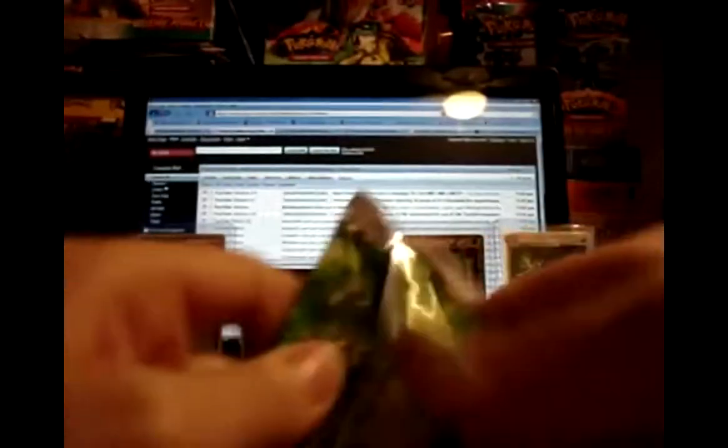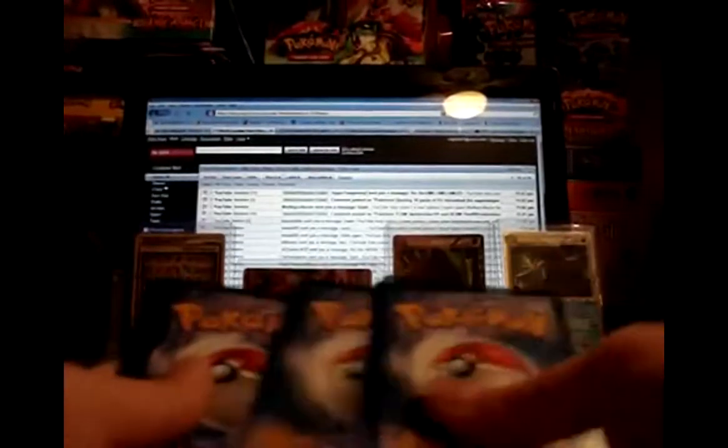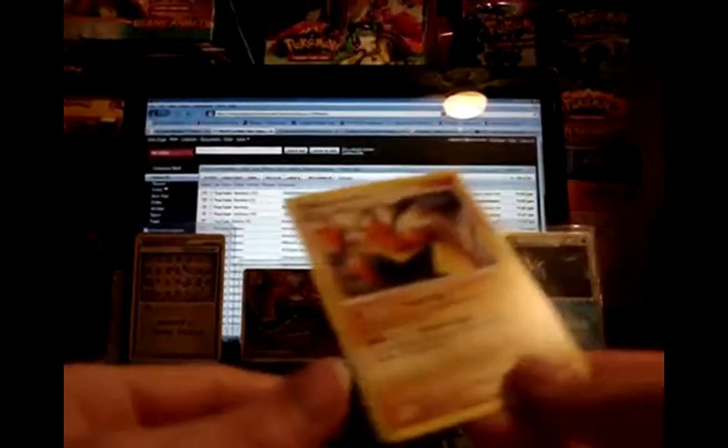Let's start with the Grass Arceus pack. We have Helix Fossil, Omanyte, Bronzor, Gulpin, Trico, Professor Oak's Visit, Energy Restorer, and Graveler. Your Reverse is a Cherubi, and your Rare is a Hariyama. First non-holo Rare — still pretty good, though.